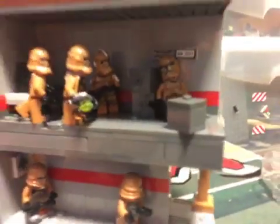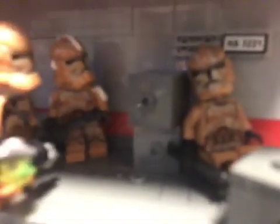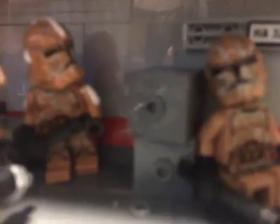Here we have an empty suit of armor — it's a suit, it's empty, don't worry, no deaths. We have a captain, which is marked by the white markings on his arms and helmet; it's also on his other side but you can't see that due to this wall. By the way, this is room H-A-3-2-2-1, though you can't see that because the camera isn't focusing.